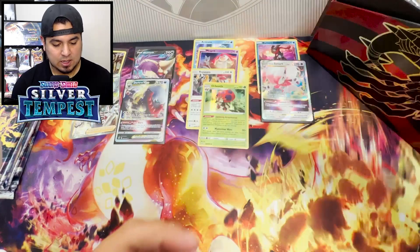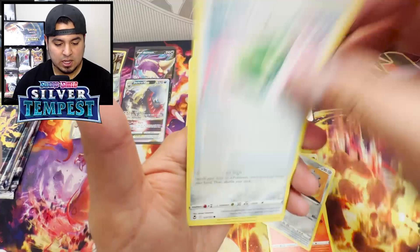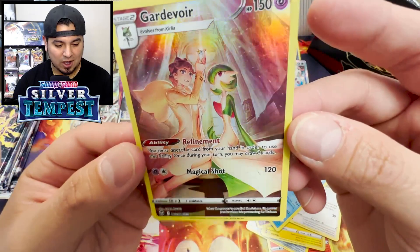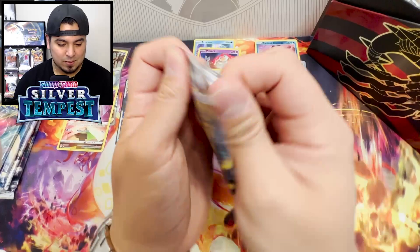Don't let me down Silver Tempest. Come on - Fletchinder, Klang, Jelly Clink, Togedemaru, Esper Smeargle. Yo, Trainer Gallery - Gardevoir! Froslass. Yo, second Gardevoir! I'll take that. Massive hit. Pulled that one out of my one pack, one opportunity. Silver Tempest has been coming in clutch with the Trainer Galleries for me.